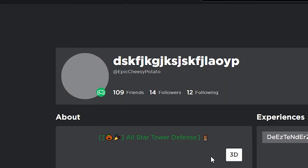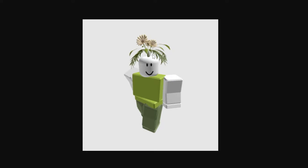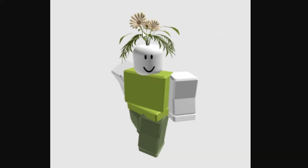Next we have Epic Cheesy Potato again — he's got a new avatar. He was in the last video, but let's see what he's got this time. He's got some sort of flower growing out of his head — that's the first thing I notice. Otherwise the avatar is very basic, but interesting. All the colors match up and I think that's pretty unique. I haven't really ever seen an avatar with any type of plant growing out of their head, other than maybe a pumpkin. Pretty unique — I'll give you a 6 out of 10.